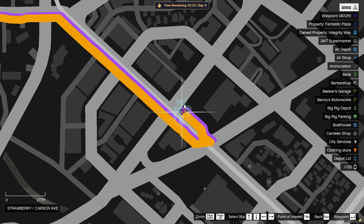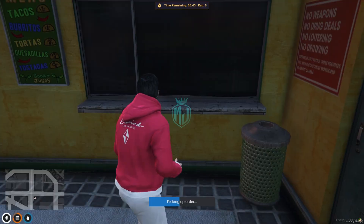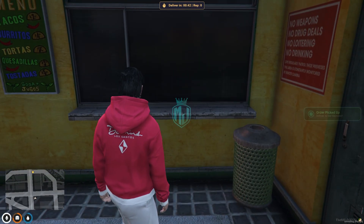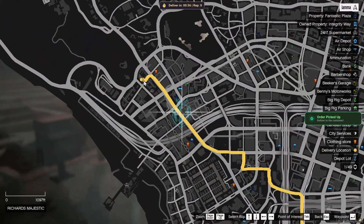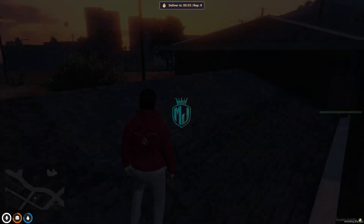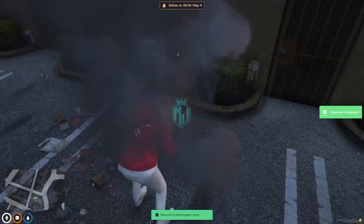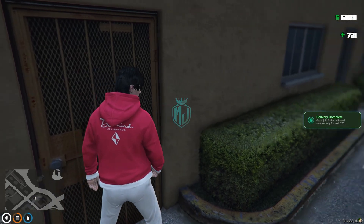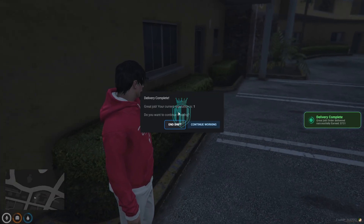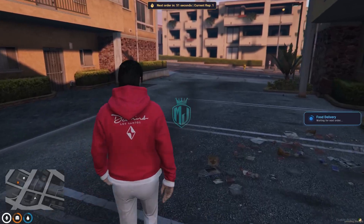Head to the pickup location and press E to pick up the order. Then navigate to the delivery location and press E to deliver the order. We earned $731 and gained one reputation point. You can then choose to shift or continue working — we'll continue and wait for the next 60-second timer before the next order.